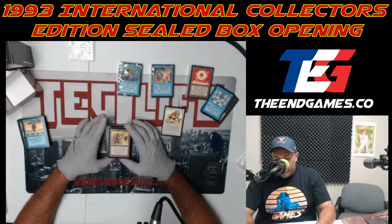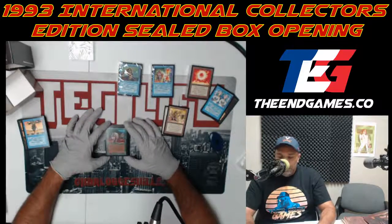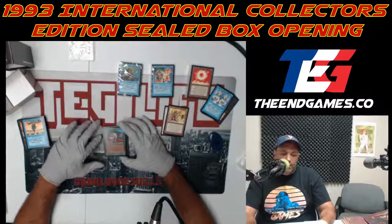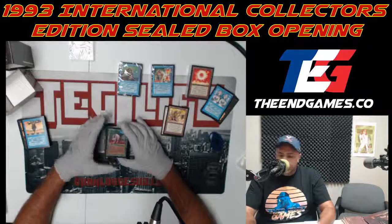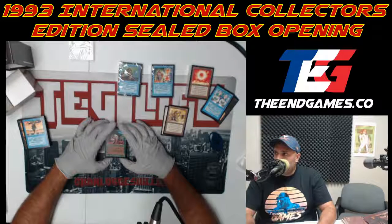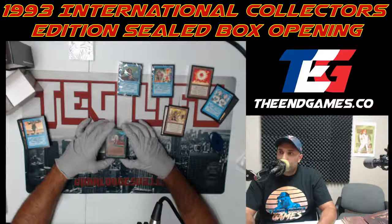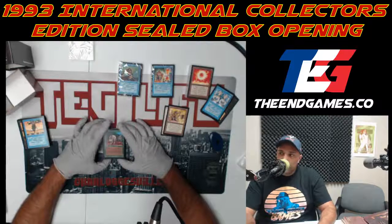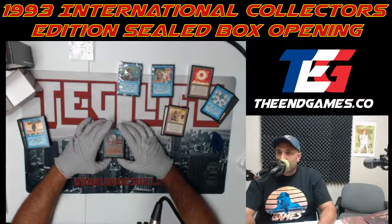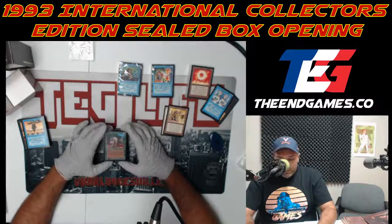Timberwolves — I don't think too many people have a bunch of Meek Stones either. It was reprinted a lot — Alpha, Beta, Unlimited, Revised, Fourth, Fifth, Sixth, Seventh, and there's a Masterpiece. They made a Masterpiece out of it, which kind of says it all — that's like the verdict that it's one of the top cards to play.